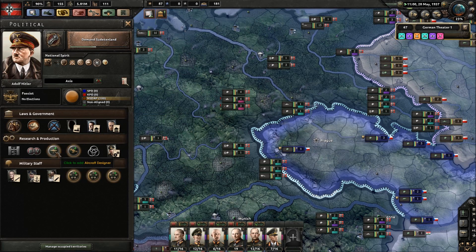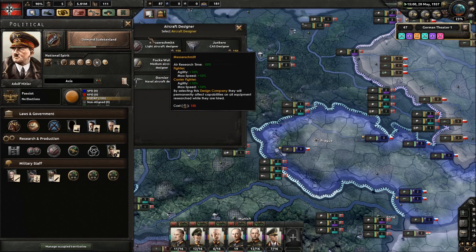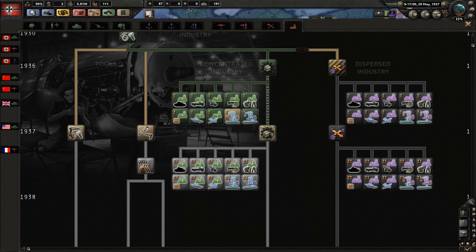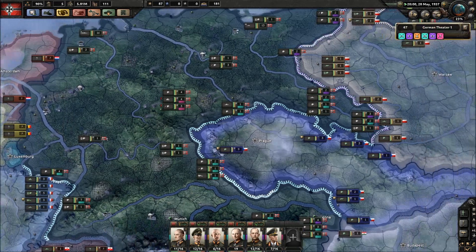Government modifier - aircraft designer. Fighter ability, agility and max speed. Go for that. Research - what have we just done? Research and development into tooling equipment, just to get that done quickly.